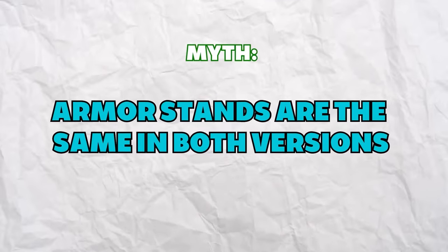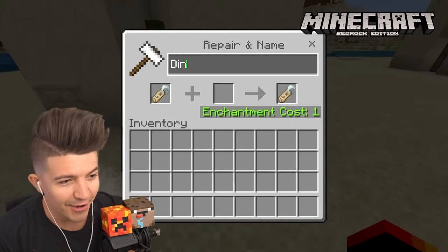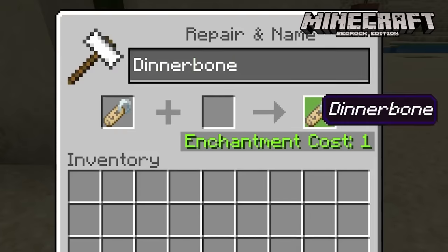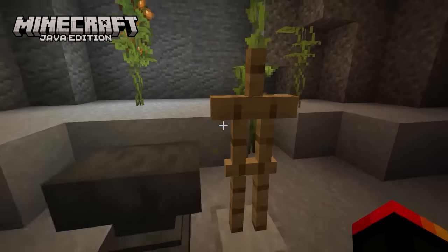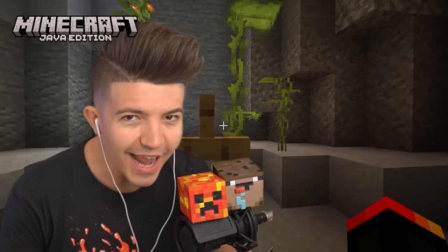Armor stands are the same in both versions — false. In Bedrock they're actually much better. If you get a name tag and name an armor stand 'Dinnerbone,' it would turn upside down. However, in Java this is not the case, proving that armor stands are way outdated in Java.